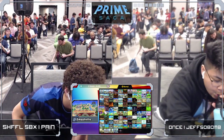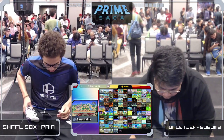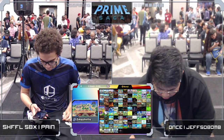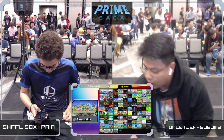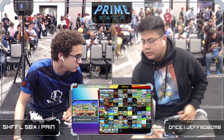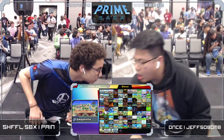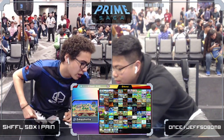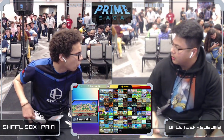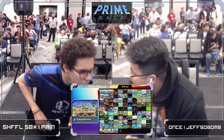Pain got the power shield on that falling neutral air and turned it into a stock with the boost kick — tying it up one-one. Pain not necessarily changing his initial strategy from game one, just being more clean and getting his punches in. Connected that up air directly into the boost kick — maybe feeling a little more confident. Let's see if Jeff can make the adaptation he needs to, because game one went Jeff's way and game two went Pain's way.